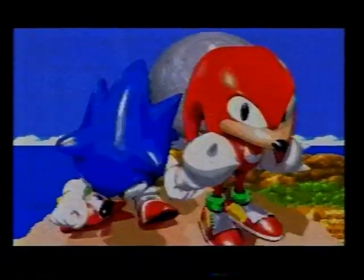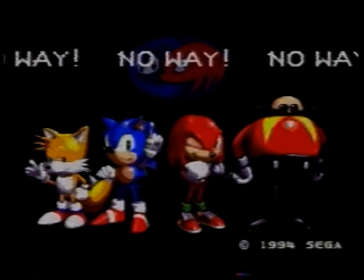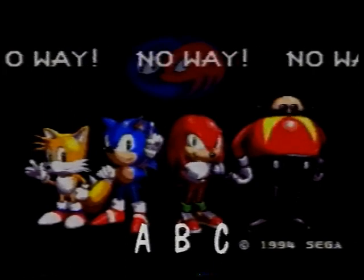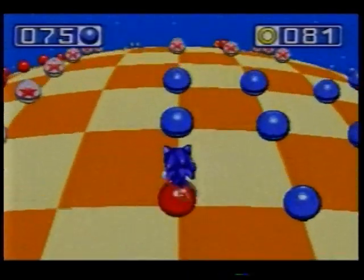does plugging Sonic 1 into Sonic & Knuckles give me any extra features? Is it backwards compatible? Well, it's a little-known fact, but it is. Plug Sonic 1 into Sonic & Knuckles and, when presented with the 'No Way' message, press the A, B and C buttons together. This will allow you to play a hidden 3D bonus game with an infinite number of levels. Try repeating this trick with some of your non-Sonic games. Thank you, Games Master.